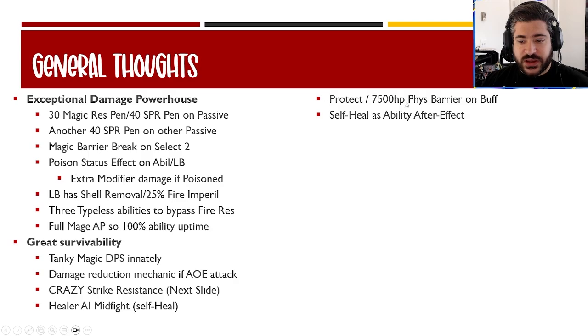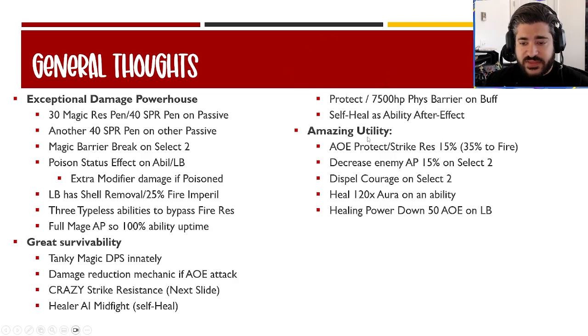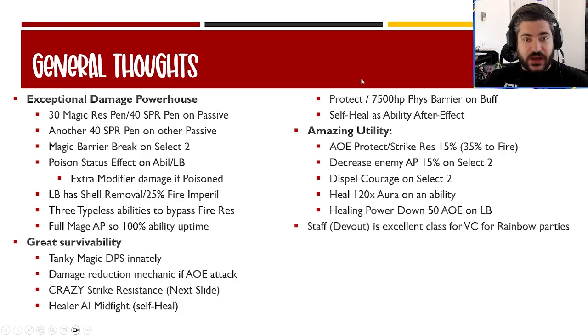For great survivability as a tanky magic DPS: he's got a damage reduction mechanic where the larger the AOE, the less damage he takes. He has crazy strike resistance. He has a healer AI mid-fight — as Frevia JB79 brought up, if he's low or a teammate's low, he has a self-heal ability and one offensive ability with an after-effect teammate heal and self-heal. Lots of sustain. He's also protect-capable with a 7,500 HP physical barrier on buff.